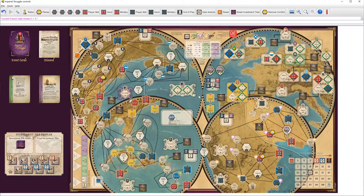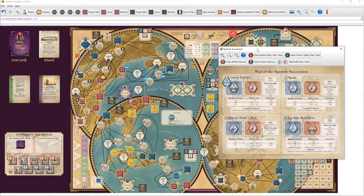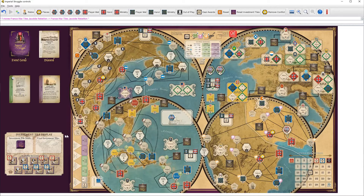France also has two military — the question here is whether to take a fort, which means one point in a war, or whether to take a bonus tile, which means more than one point probably. If I got one of these forts, I would have to pay extra debt for it, so instead I'm just going to take a French bonus tile. I'm doing pretty bad in a lot of these wars — let's see if I can mess them up in the Jacobite Rebellion. Musketeers have joined the Jacobite Rebellion.